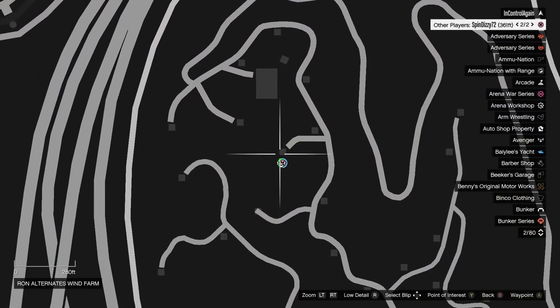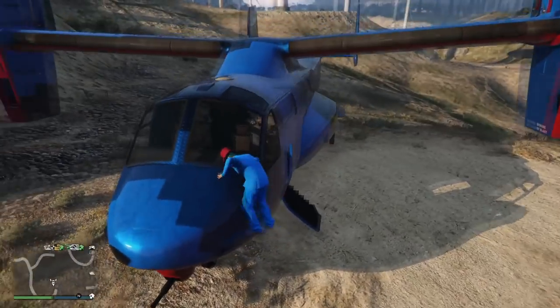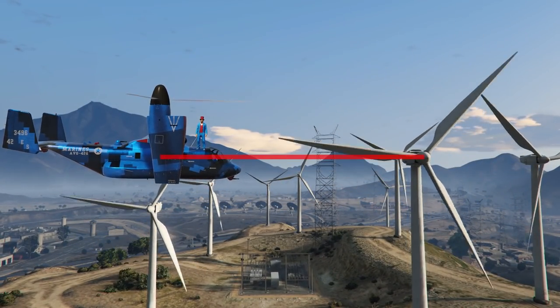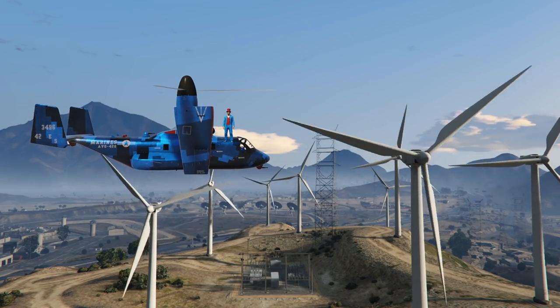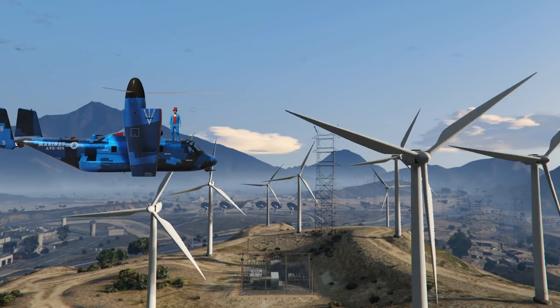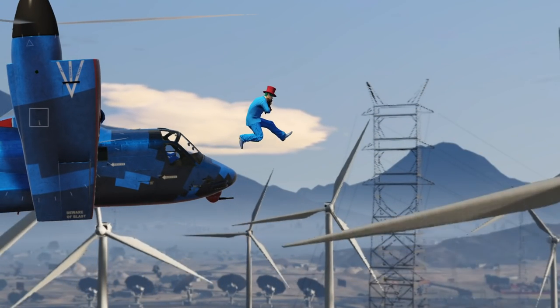Take your Avenger and your friend to this exact wind turbine in particular. Get out of your Avenger, and then climb on top of it. Tell your friend to fly the Avenger parallel to the top of the wind turbine like this. Once they do that, tell them to edge as close as they can to the blades of the turbine, whilst being mindful not to get hit. When the Avenger is about a foot away from the blades, jump onto one of them just as it's going past.